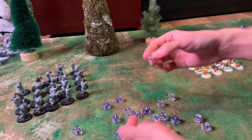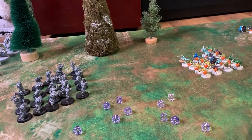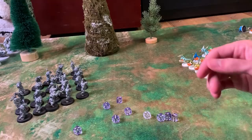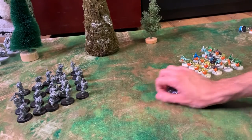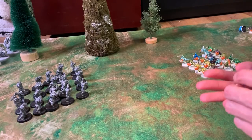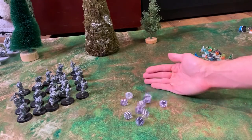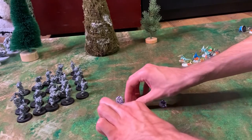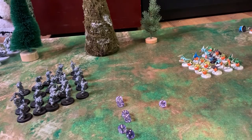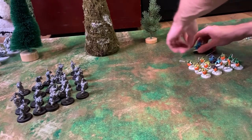The Skinks roll their saves and get 3 sixes — so 7 Skinks die. The Skinks are running low. They now have 11 Skinks left. They really need this turn.